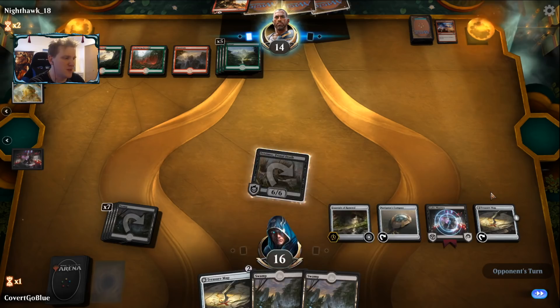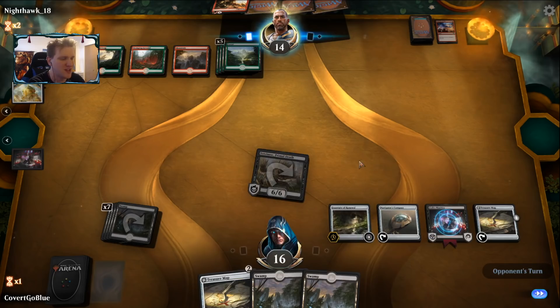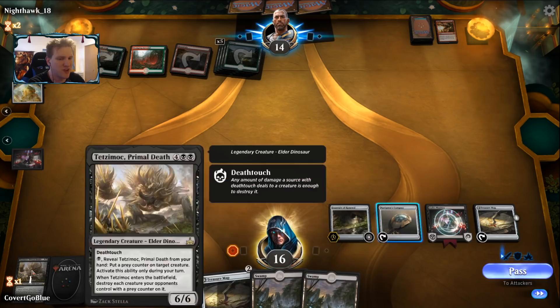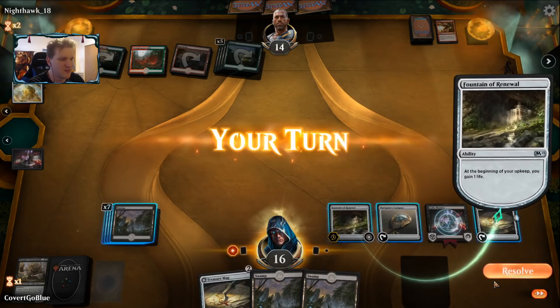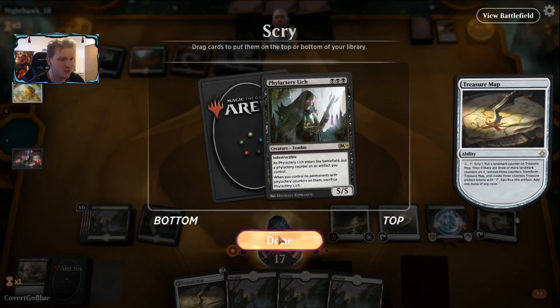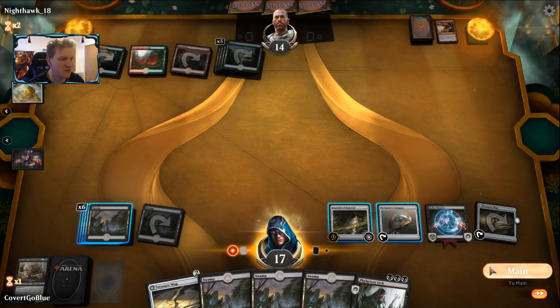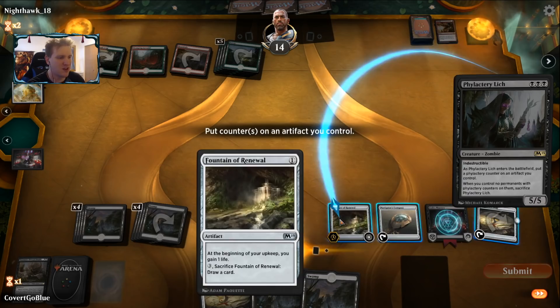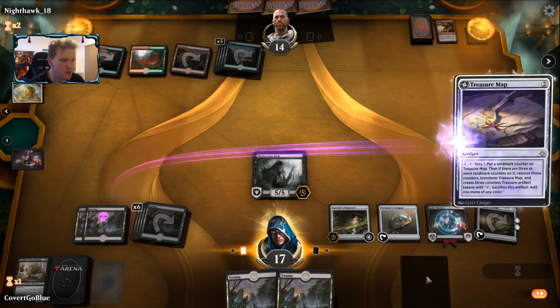I can get rid of the compass, get rid of the map — though the map is not flipping anytime soon. The opponent goes for the Tetzimoc, which could have made me sacrifice six permanents or discard three cards. I don't blame them — the Tetzimoc was going to finish things eventually. Fountain of renewal will now draw us a card from lich's mastery. Still before my draw step, so I'm going to use the treasure map. We don't have a way to gain life this turn, unfortunately. Let's put the counter on the map — once it flips it still has the counter and it's hard to target.